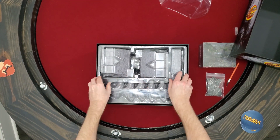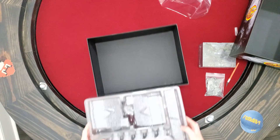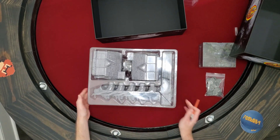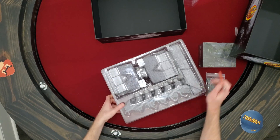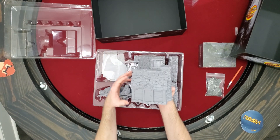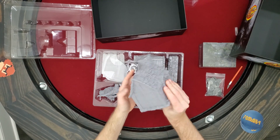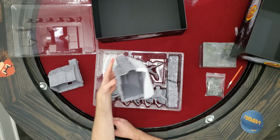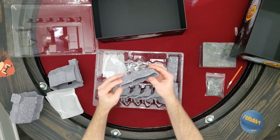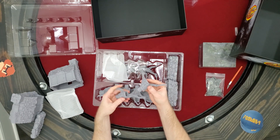Oh wow, big terrain. It's all one big piece. They taped it. These are probably some of the largest — I don't want to call them minis. Very detailed, almost makes me want to paint it, but it's pretty neat. We've got two houses here, some stone walls, and they're actually pretty heavy. In the box it's fairly light, but actually pretty heavy. It looks like trees that you can put together, put them inside of each other.